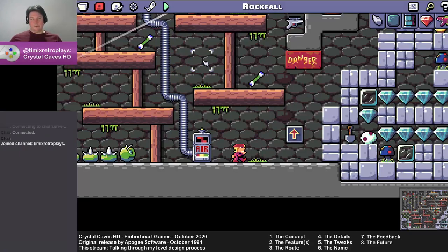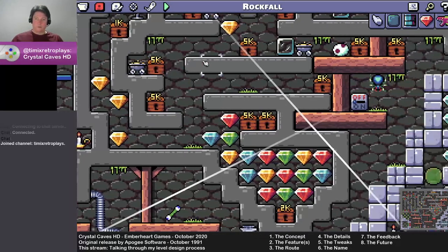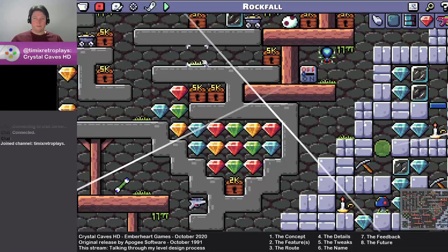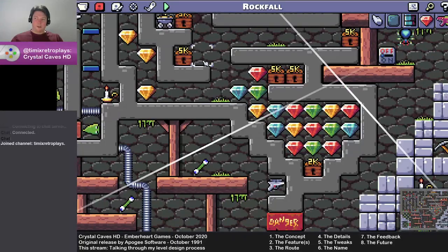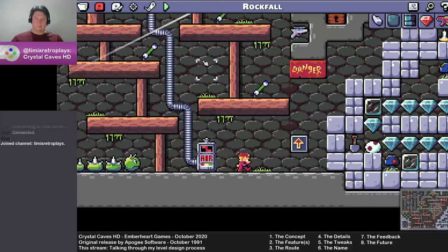That said, there are some amazing levels that have been created that are basically just a grid — different enemies in different places, different jumps, different things to collect, with a certain route you follow. If your concept is that sort of design and you find it fun, upload it. But I have found that I can't make a level that boring yet also that interesting — I can't just do the basic grid and make it interesting.